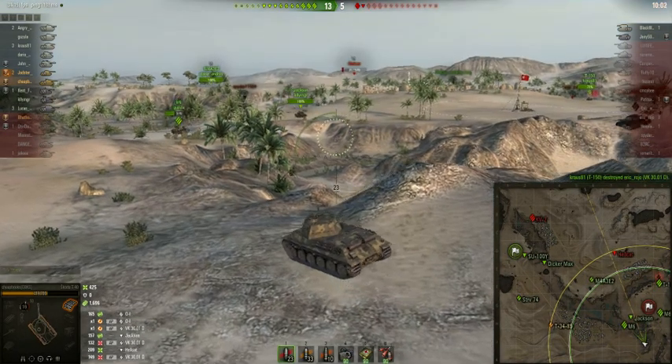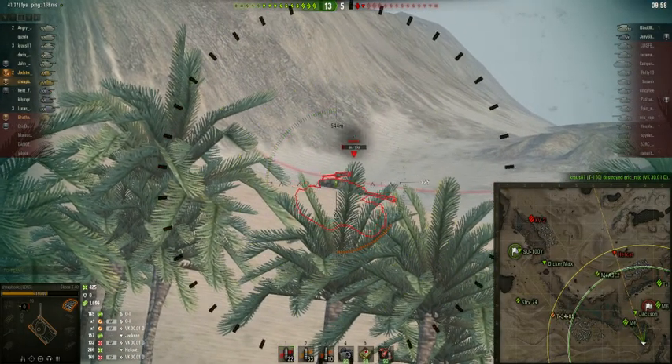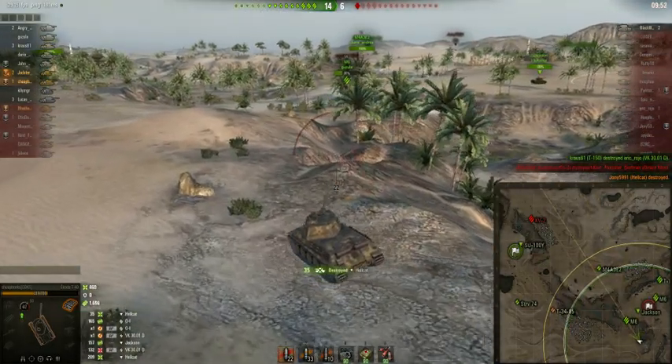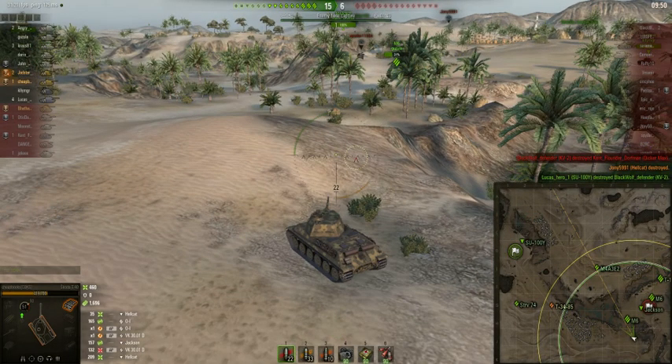The score is 12 to 5, so the smart thing to do would be to cap the enemy base. When you cap, you force the enemy to make decisions — you force them to retreat to their base. They might have to split their flank; five tanks and two of them have to return to base. This eases things up for your team, and while they're traveling they often can't shoot at anybody. So you take guns out of the game for a short period of time. Capping is really important.